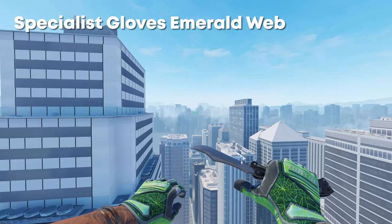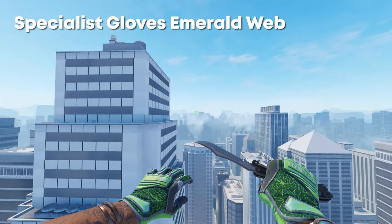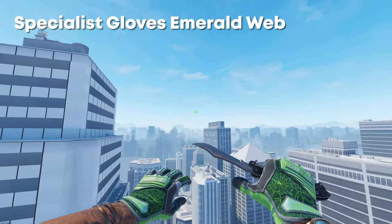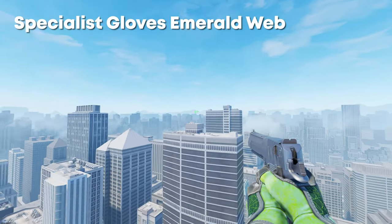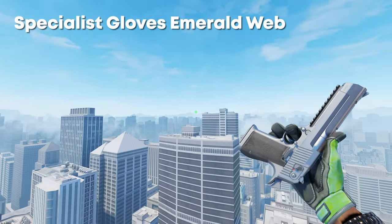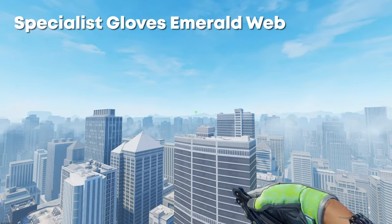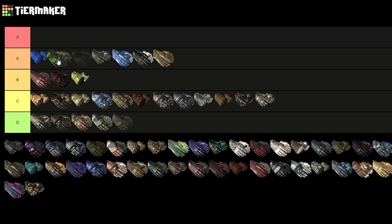Next up we have the Specialist Gloves Emerald Web. Just like the Crimson Webs, these are a symmetrical Tier 1 pattern, and the webs on these look absolutely insane. I also really like the green color on CS2 — it just looks far better than on CSGO. Overall these are an absolute W pair of gloves, and for me they sit at the top of A, if not potentially S tier. They're probably the best pair of green gloves.